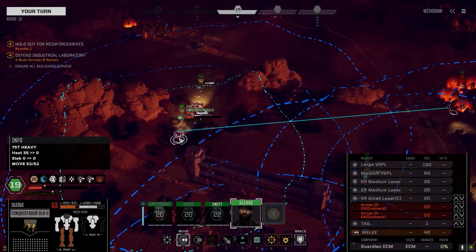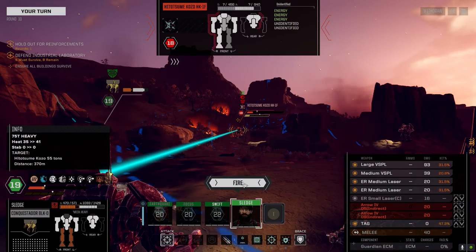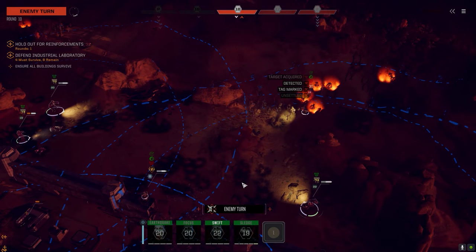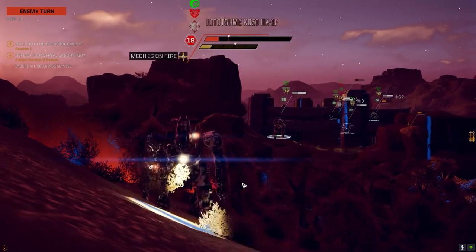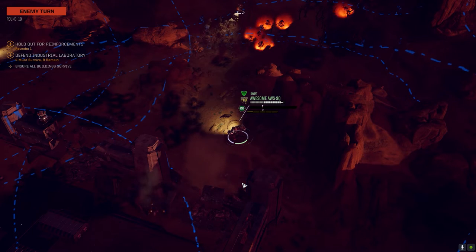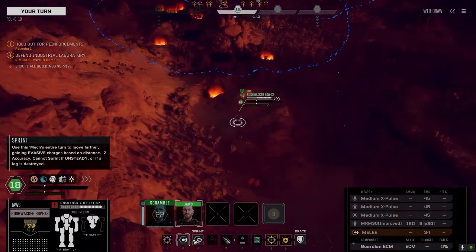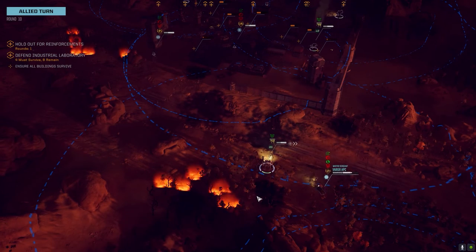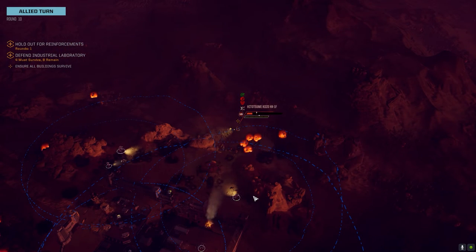Might get super lucky and take this guy's head off. Nothing — we got TAG on though. He's been consistent with the TAG even with low chances to hit, at least he's doing something. Maybe the turrets can help clean him up. What did we lose on our side? We lost one turret and one vehicle. There's nothing you can do — you're way out of range. Everybody but one we got.